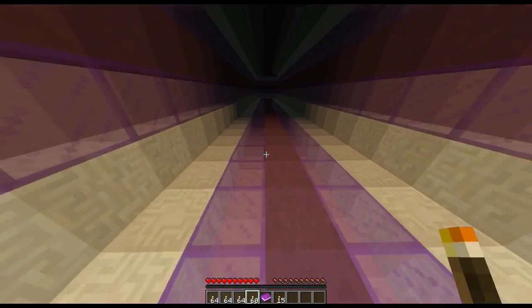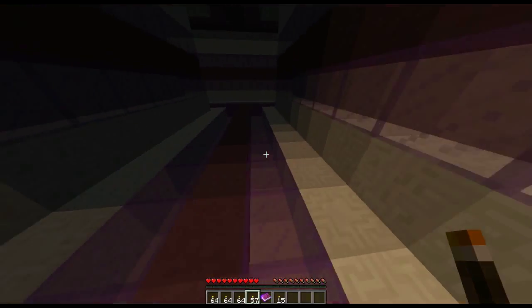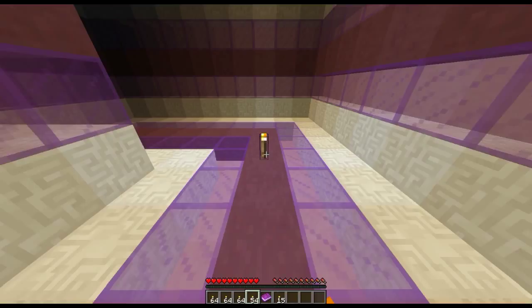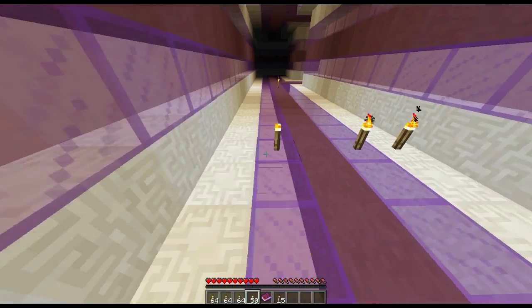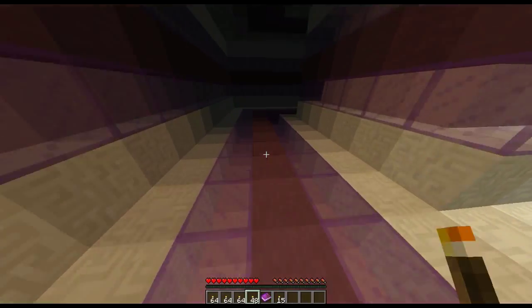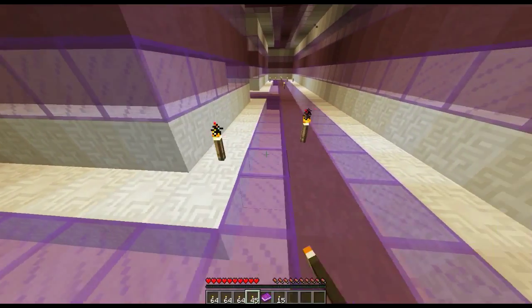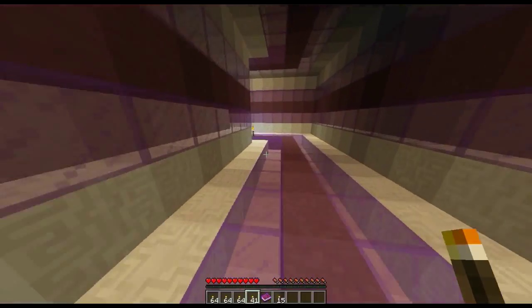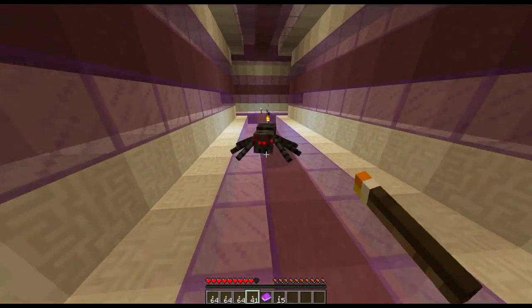Okay, there are mobs in the maze. Going down here. I've reached a dead end, so I'm going to block it off. Just put a row of torches if it's a dead end. I'm going down a ladder. Good guess from me. Okay, everything this way is a dead end, apart from the fact I've got a spider to kill.